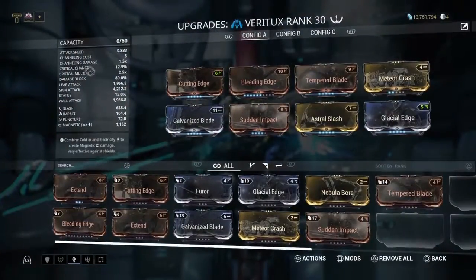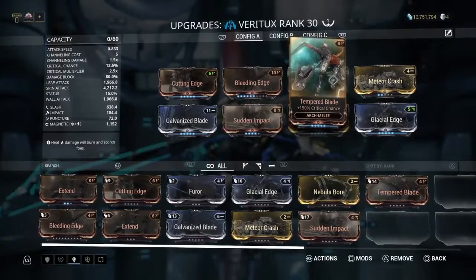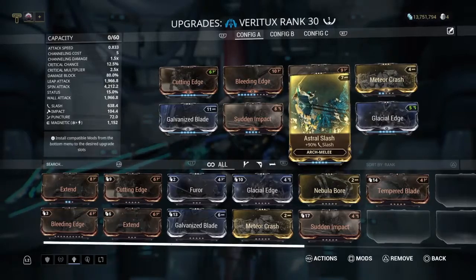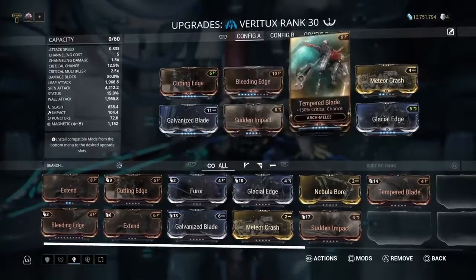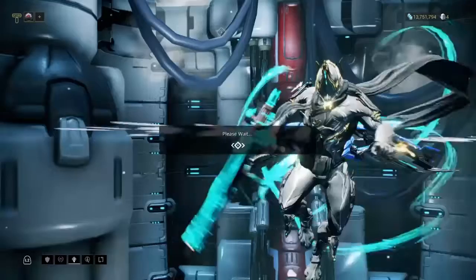This is my Veritux. I have Cutting Edge, Bleeding Edge, Tempered Blade, Meteor Crash, Glacial Edge, Astral Slash, Sudden Slash, and Galvanized Blade. I'm still working on this because I haven't farmed it in a while.